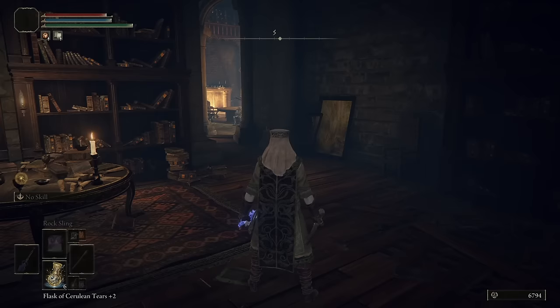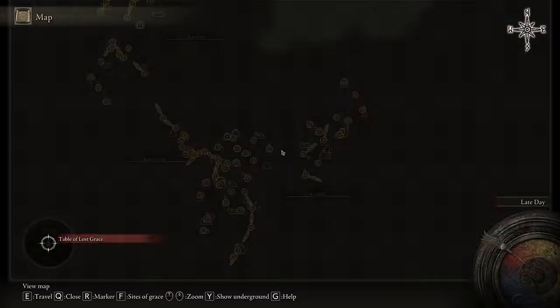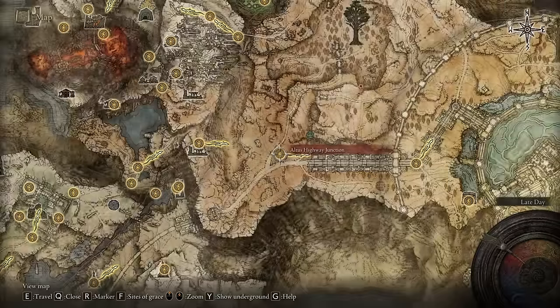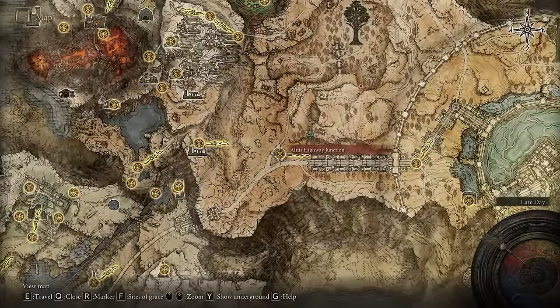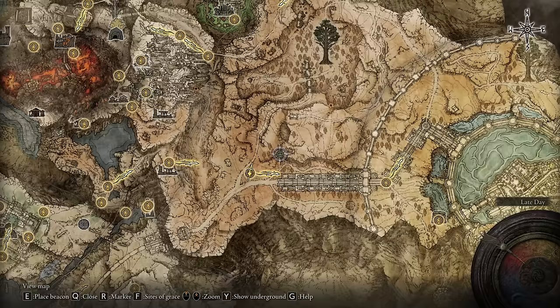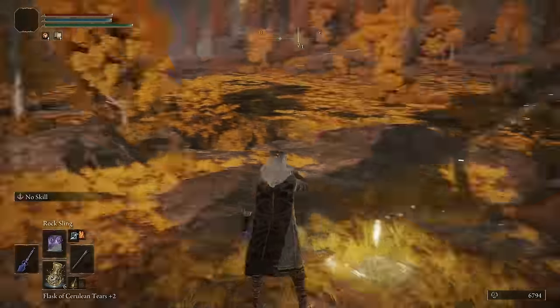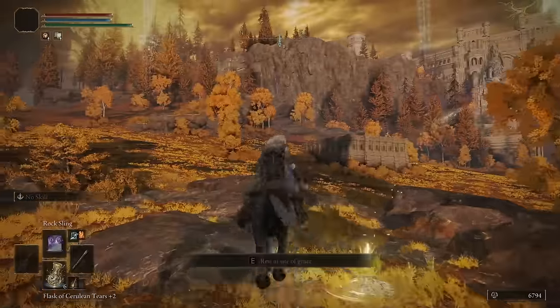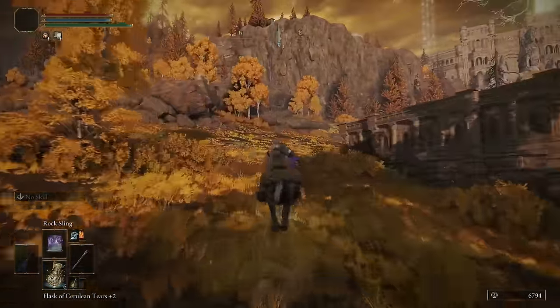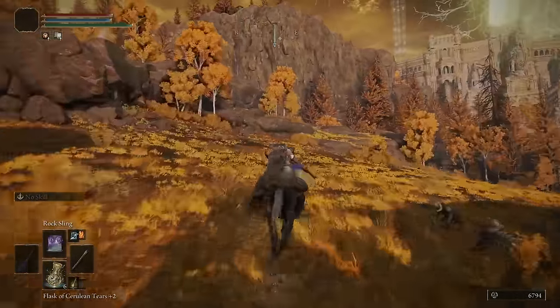Once you've exhausted both of their dialogue, we need to run up here and get the amber starlight. You can find that right up here. We're going to go to this grace point and head to the northeast to this spot that I have marked, so we'll pop on our horse and run up here.